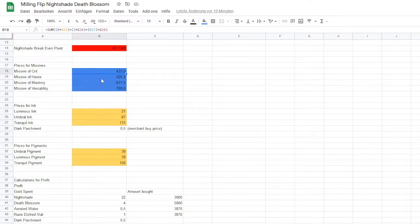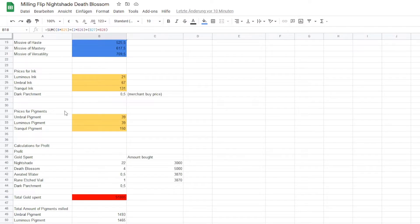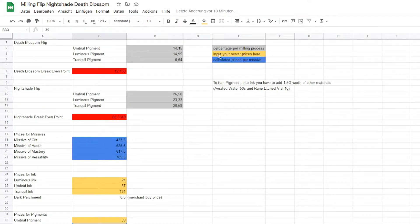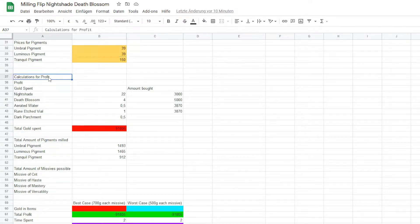My current missive prices are shown here for my server — you can change those however you want. You only have to change the yellow boxes; don't change the blue ones. I also made a little infographic here showing the percentage per milling process. Put in your server prices to calculate the price per missive.